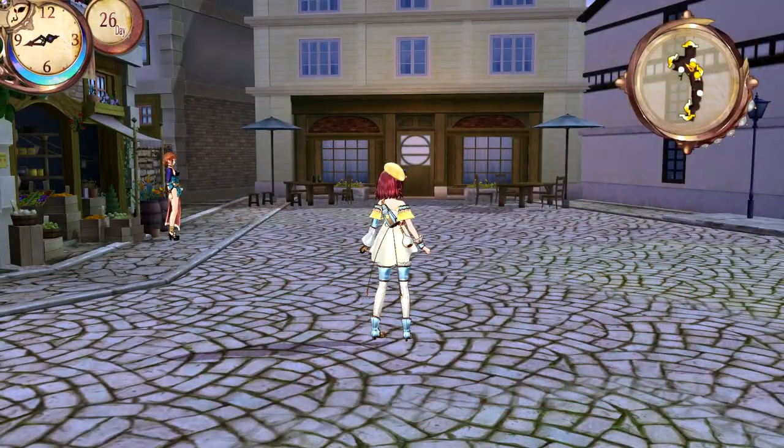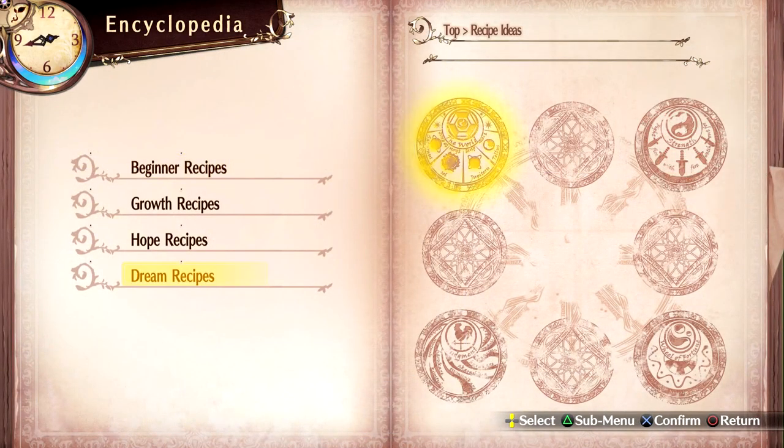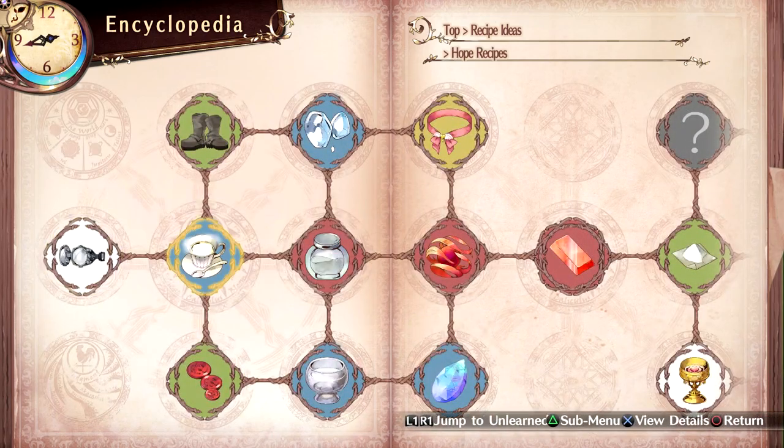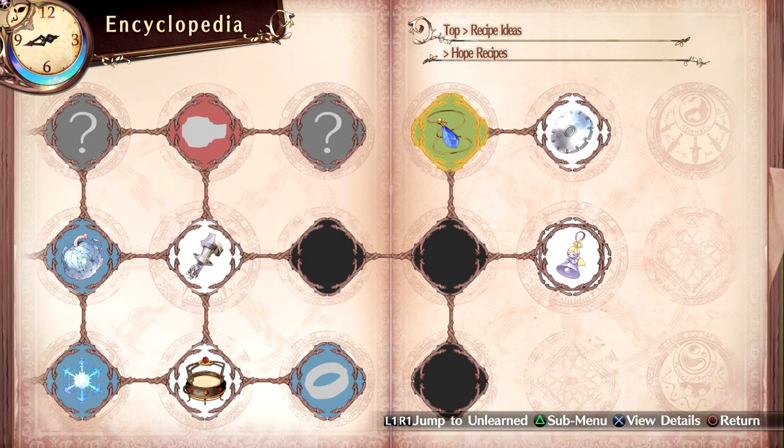Do we have any new metals as well, or should I just make weapons for Monica and Oscar with the metal that we have? That's the next question. If I look under recipe ideas here, under hope recipes, I don't see any new metals.